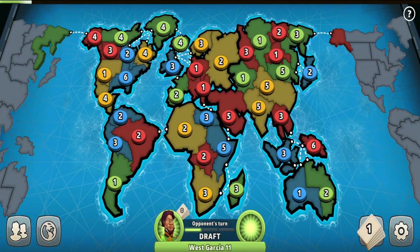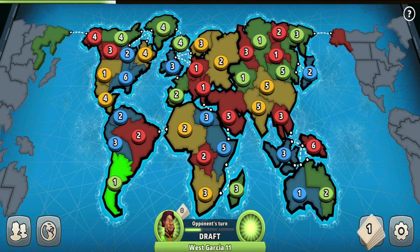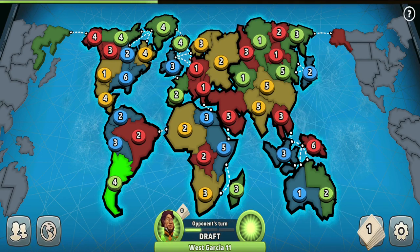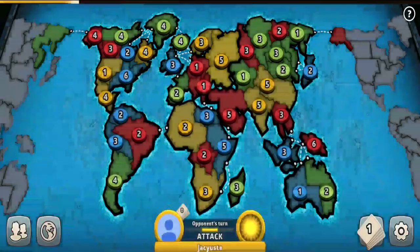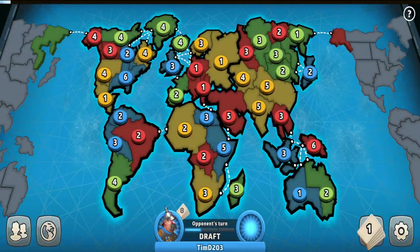Today we are playing a 4-player fixed cards game on the Classic Risk map. Time per turn is 60 seconds. Time in fixed cards is not that important as in progressive cards. However, sometimes there are situations when you need to think and act really fast, especially when it comes to the end game — and it can be very crucial.